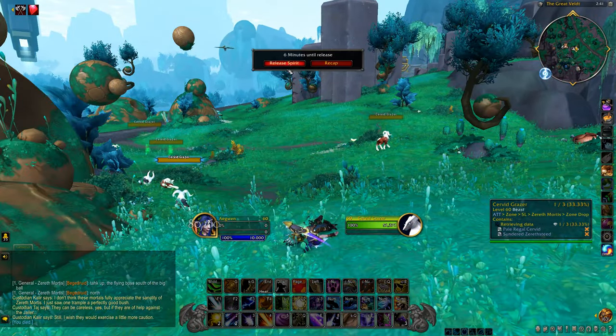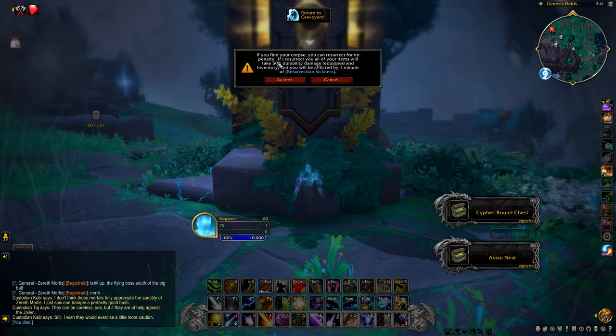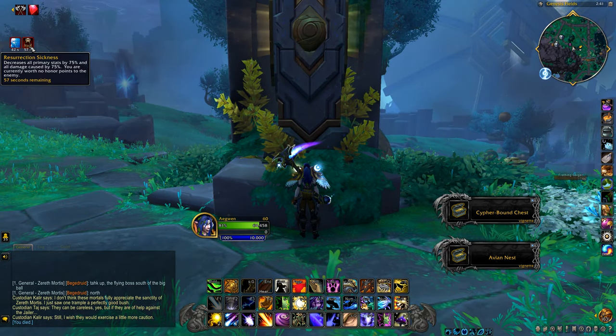Resurrection Sickness is now reworked to last just 1 minute instead of 10, but it breaks more of your durability. It's a good change if you want to get somewhere faster and you know where the graveyard is, so you can speedrun areas — better than using the 10-minute one and then logging off.